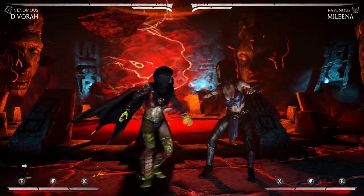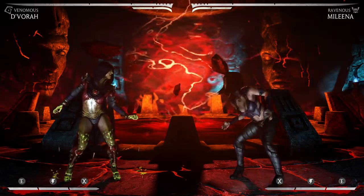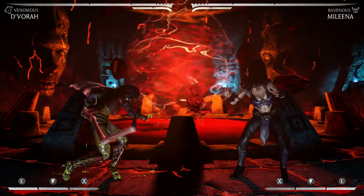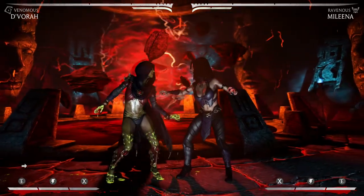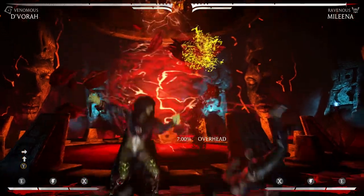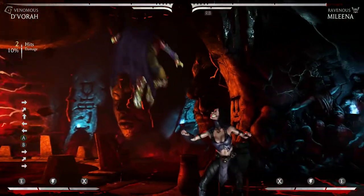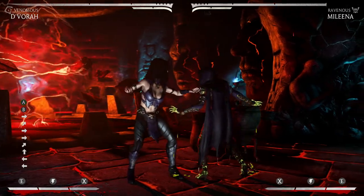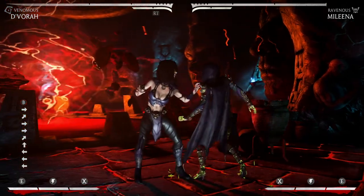Messing around, I found that off of the one-bar BnB — which is 2-1-2, down back 1, EX down back 1, neutral jump punch and all that — instead of going into my different enders and things like that, I'm going to combo into the sweep. It's actually kind of hard to do, but I have a tip before I show it off.